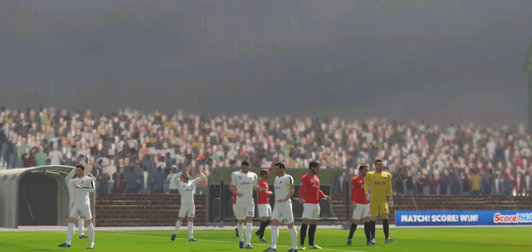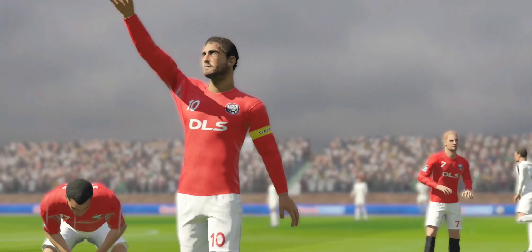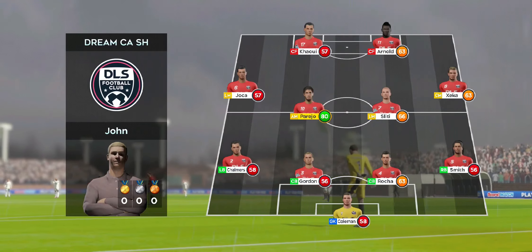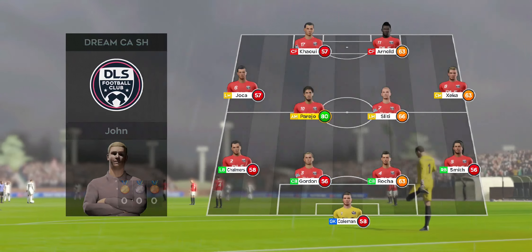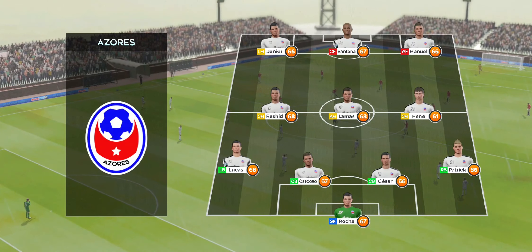Nothing to play for in this exhibition game, but these 90 minutes will help get the team in shape. A lot of talk before the match about how these two line up. They're playing a 4-4-2 formation, going attacking with a 4-3-3 formation.